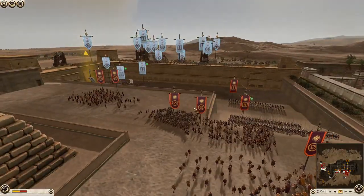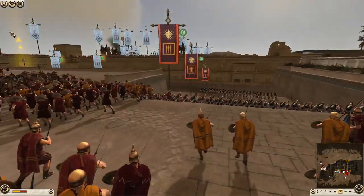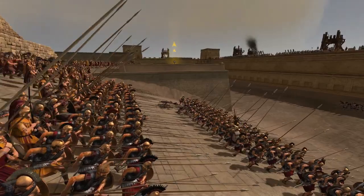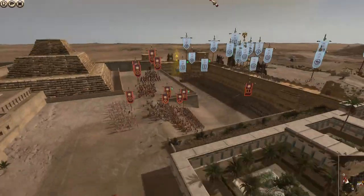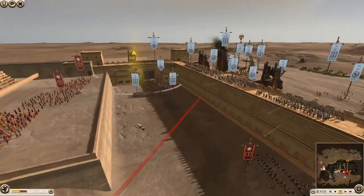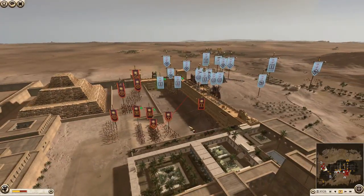Instead of using their ammo up on enemy archers, just keep focusing down on their infantry — because these poor pikes, all they can do is stand here and take it. You could definitely choke this area up with two units of swords if needs be.